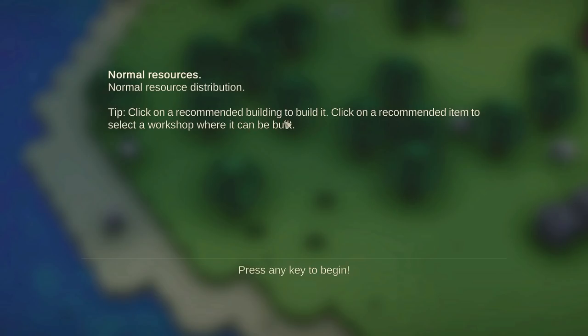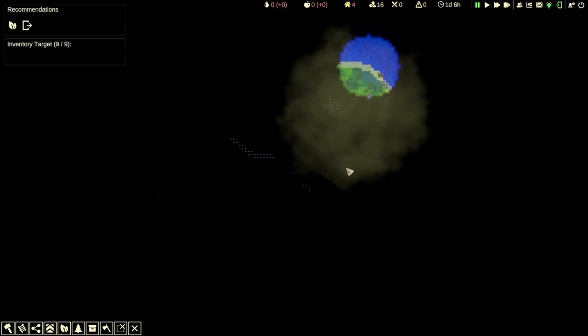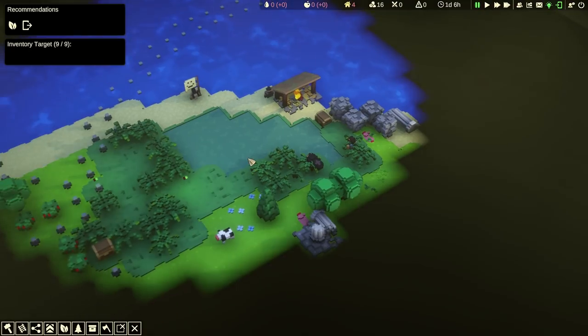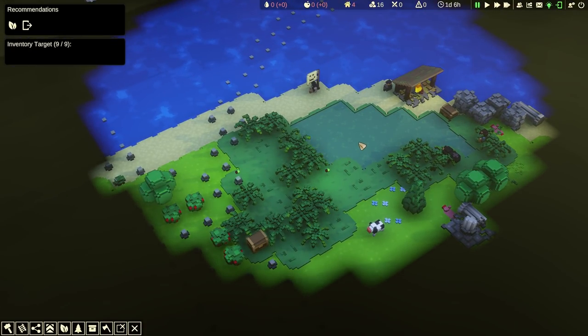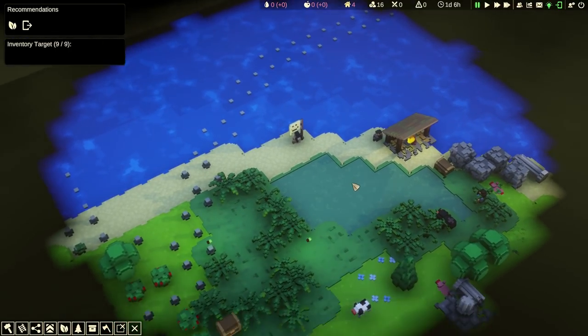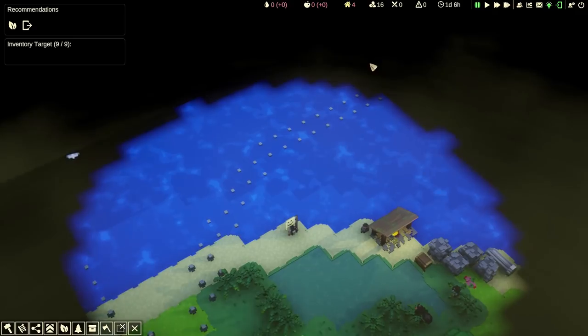Click on the recommended building to build it. Press any key to begin. It's all dark — oh, it's not so dark. We are here. The game is paused right now, which is good. There's that thing here.